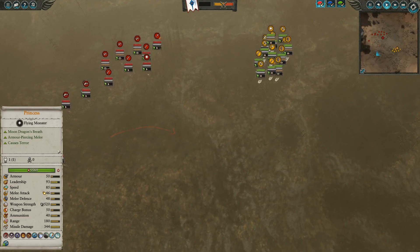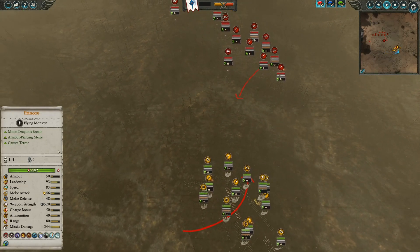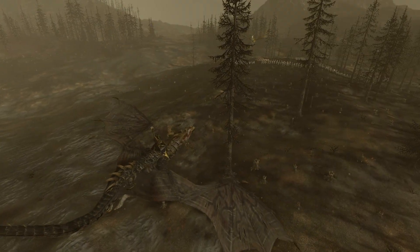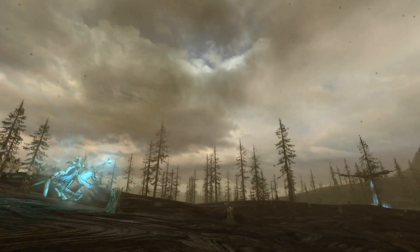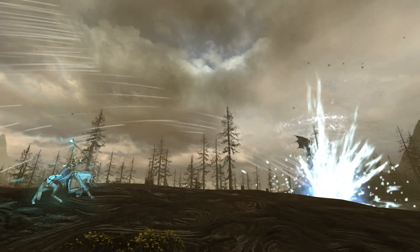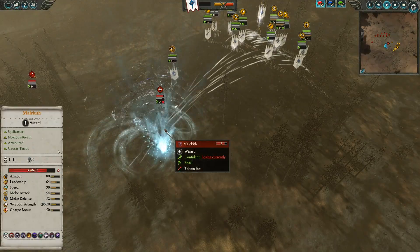Right away, the High Elves march forward, rotating their army to face off against the Dark Elves and force them to pivot as well. Malekith gets very adventurous from the get-go, pushing forward to deal damage. The High Elf archers immediately respond with ranged fire, while the Mage pushes forward and casts Tempest to lock him in place. At the same time, Dragonhorn goes down, adding 25% missile damage and forcing Malekith to drop significantly in health.